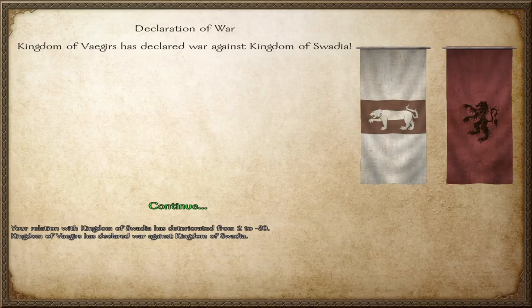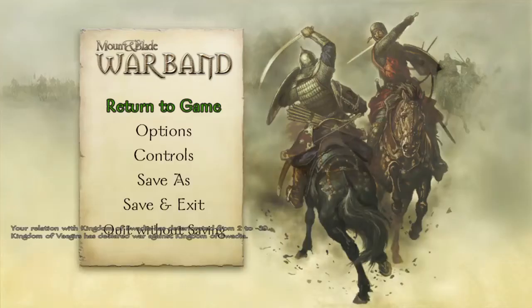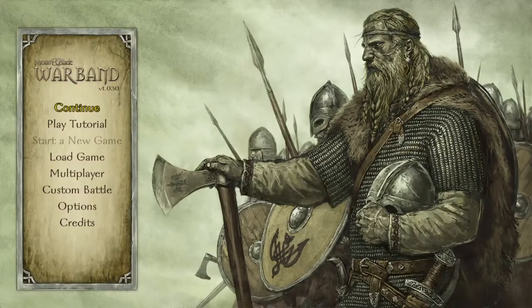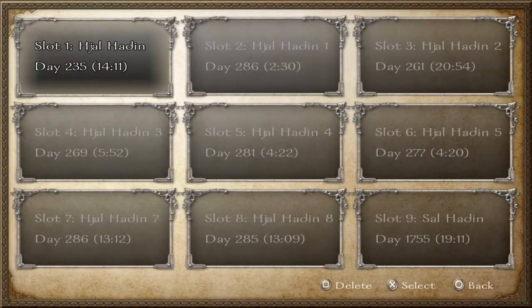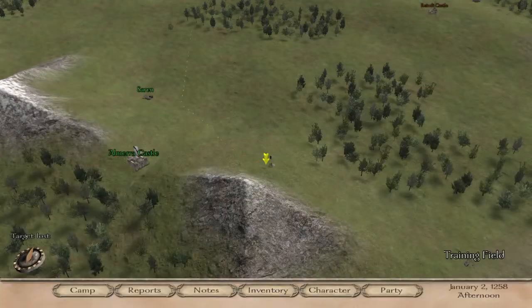Against the Kingdom of Swadia — I don't want that to happen. So let us quit without saving. Like I said, if these guys are crazy... I hate it when they just declare war for no reason whatsoever. Sometimes there is a casus belli, meaning they will give us a reason, but usually no.